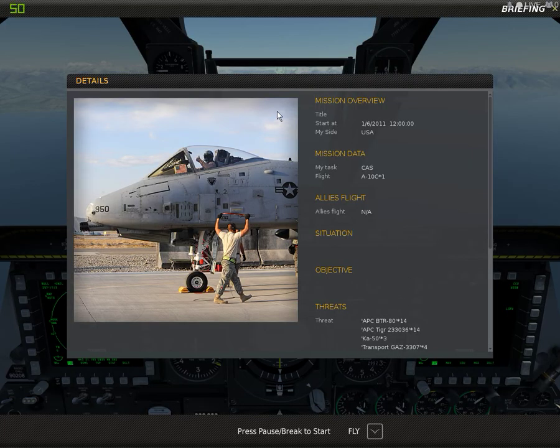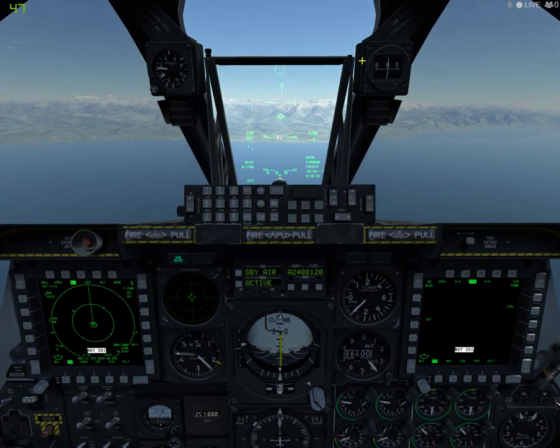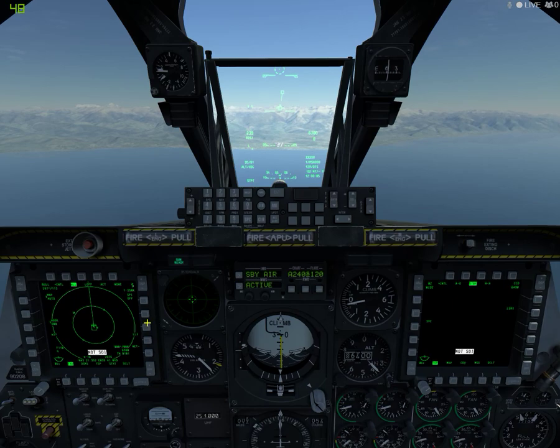Hello everybody. I'm coming at you here with a little tutorial on using the GBU-10 and GBU-12 in DCS A-10C. It's pretty simple. If you don't know what the GBU is, the GBU-10 is a Mark 84 general purpose bomb with a laser seeker and wings for guidance. Pretty much, it's a dumb bomb fitted with guidance systems.